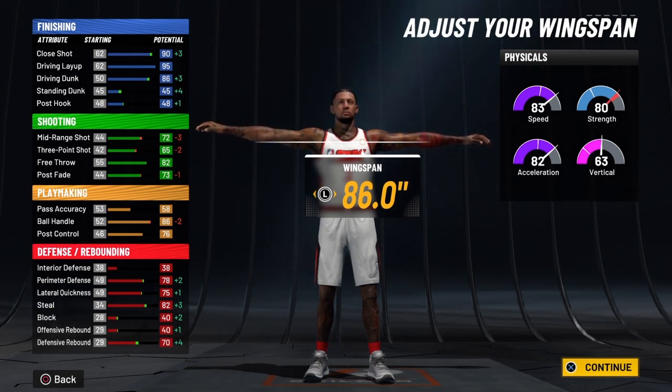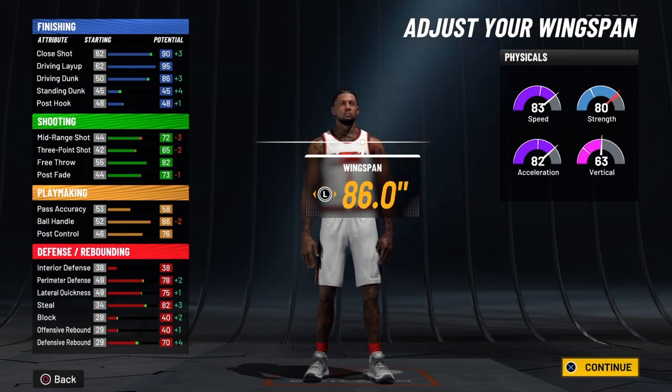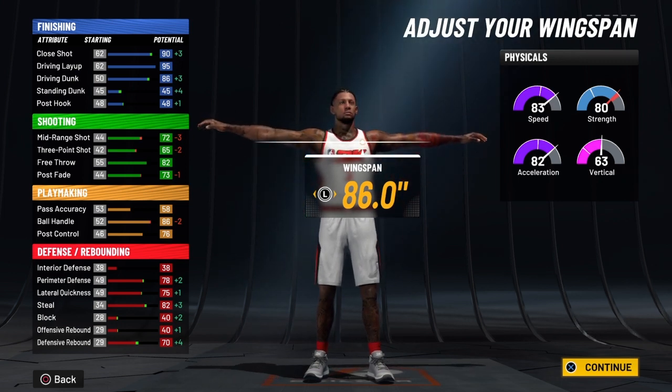With the slasher takeover you're going to get a +10 to your finishing, +5 to your shooting, +10 to your ball handle, +5 to your pass accuracy, +5 to your post control, and +5 to your defensive rebound — all the way to 99 overall.